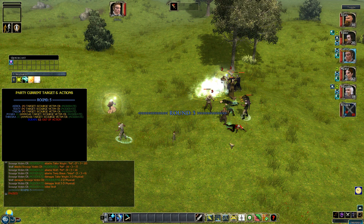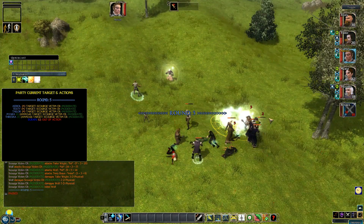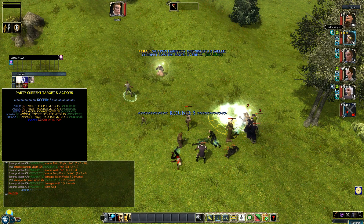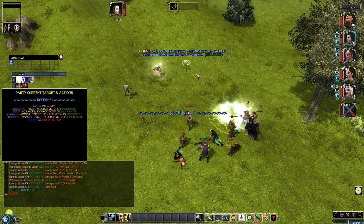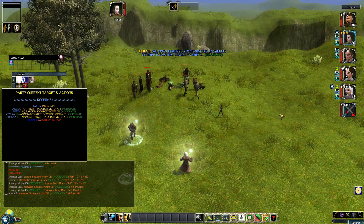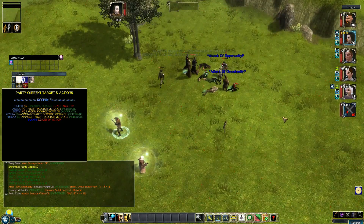All the others have got a target. Scraps is out of action because he's been hit down. Taylor's not looking too good, so I might bring him out a bit as well. I'll turn his AI off and bring him back. And unpause - let the round finish.